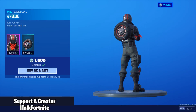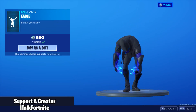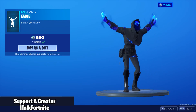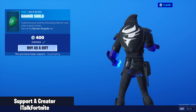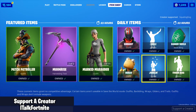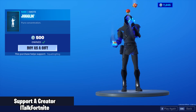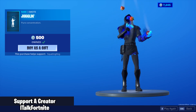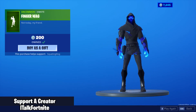Burnout is back with the backbling Wheelie — why is the backbling blue? I have no idea. Eagle's back. This emote hasn't been out in a while either. What is with these good shops all of a sudden? Seriously. The Banner Shield is also back. Guaco is back, the Juggling Emote's back. I think this emote hasn't been out in a while. What is with these good shops? And the Finger Wag is back.